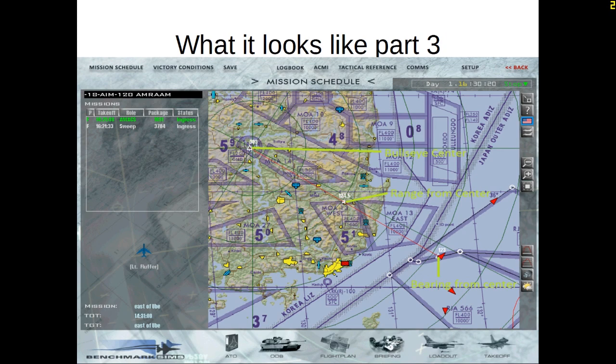Now let's talk about your own position relative to Bullseye. Using that earlier example — bearing to target 360 for 80, at 12,000 feet — that bandit would be closer to the south but more to the east from us. He'd be roughly on a 360 heading from our position, about 4 miles away. But you have to take lateral distance into account as well, so he could be up to 20 miles away depending on your exact location and his.